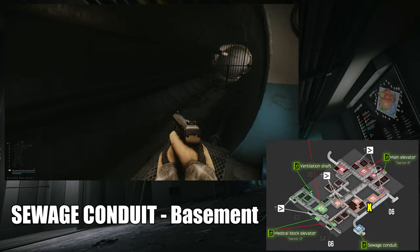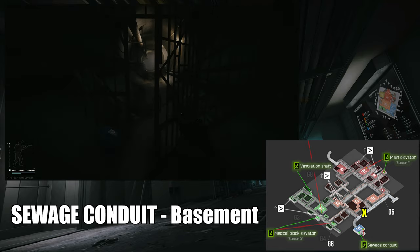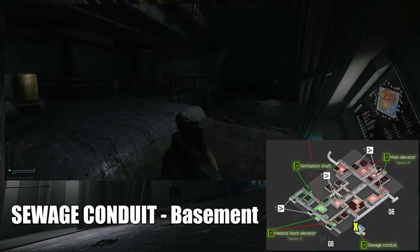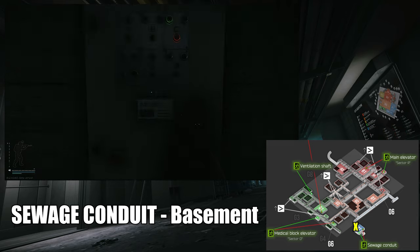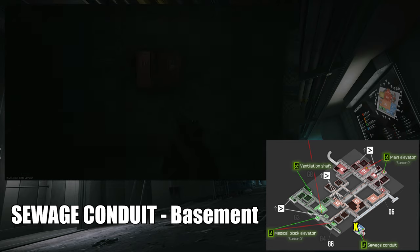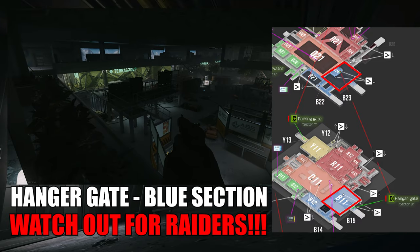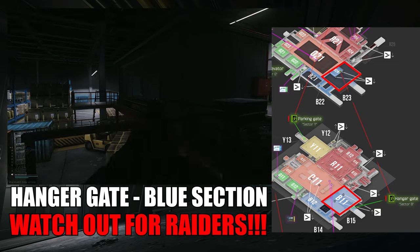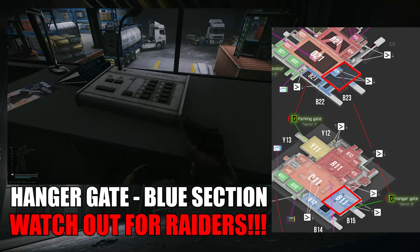There are two garage gates that you can use to exit, but they need to be activated by the panel in a room close by, and you also need to be very careful of raiders on the other side of the door once they're open. The three elevators have three separate power buttons in the basement that must be activated before you can call the elevator itself. Once you call it, you have to wait for it to show up, then you can get in, hit the button inside, the doors will close behind you, and you'll be out of there.